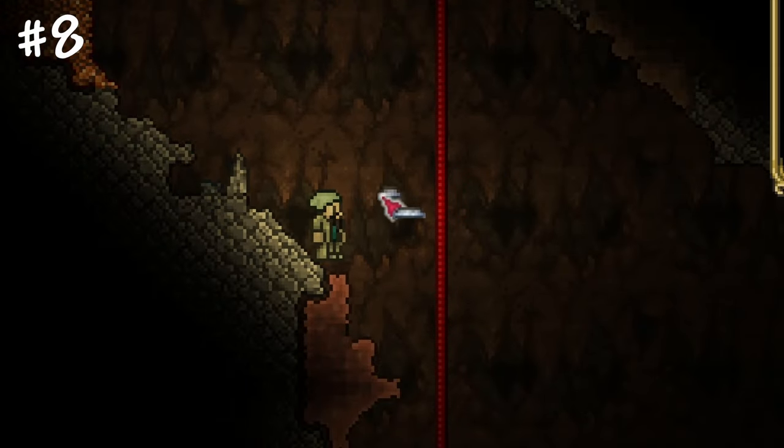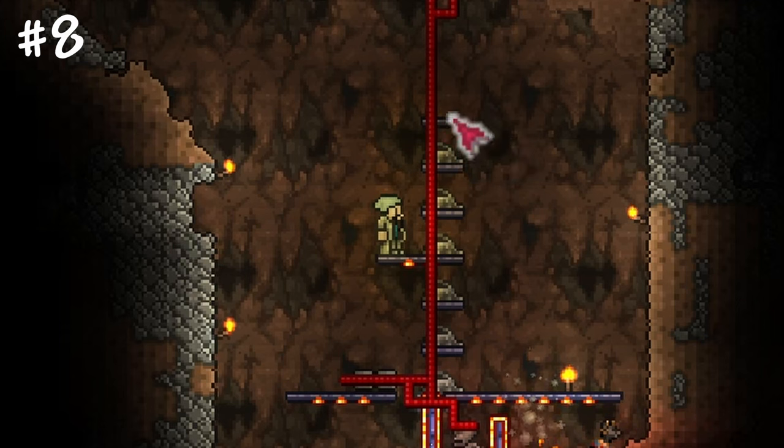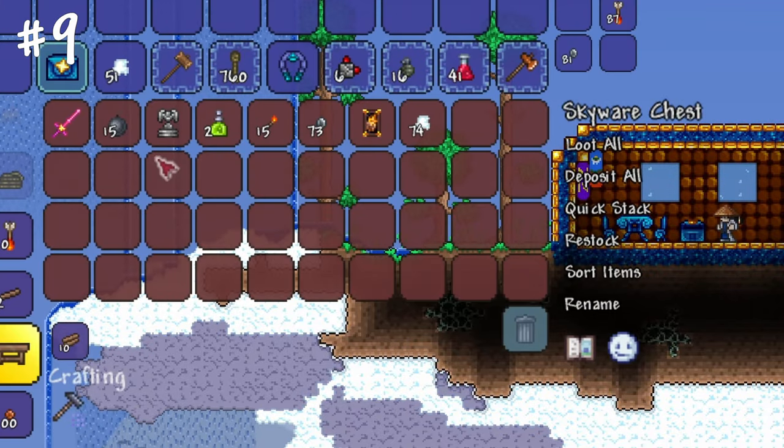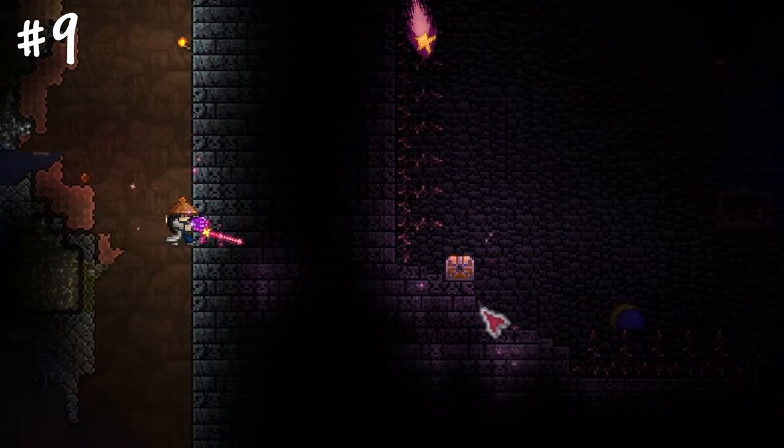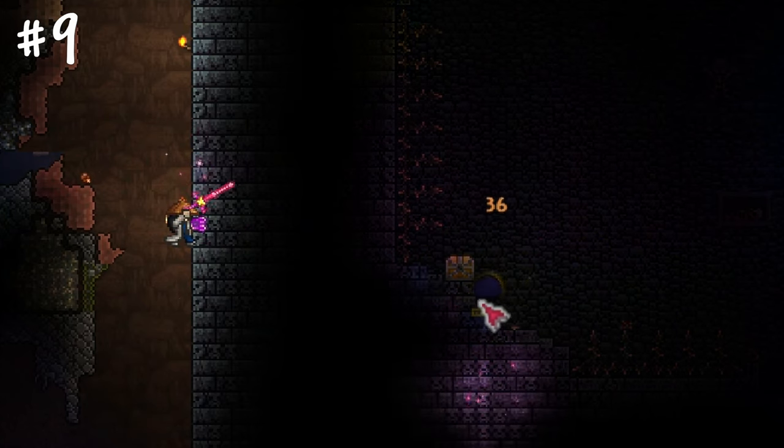Equipping a pressure plate reveals natural wires, which can be used to set up traps or boss chasing arenas. The Star Fury from the Floating Islands can highlight the underground or even the dungeon, kill enemies and break pots, making it a perfect tool for exploration.